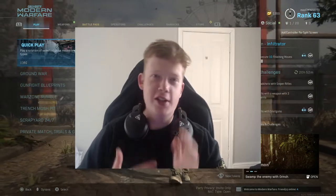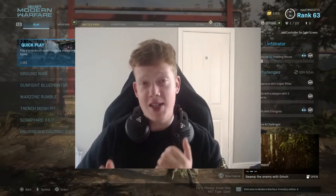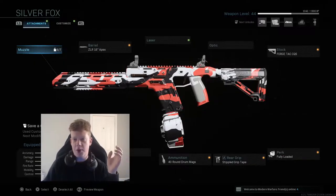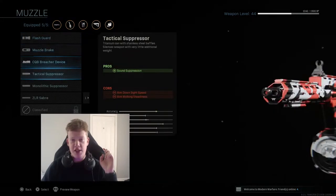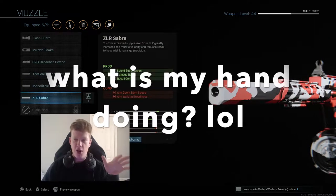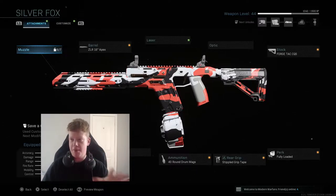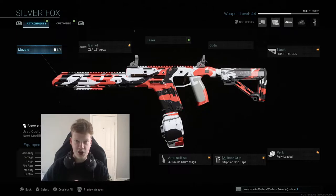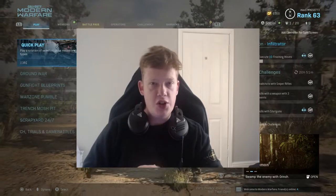It plays differently in Modern Warfare 2, but it's the same map. This is the class I'm going to be rocking — on screen. In the gameplay I actually have the Saber muzzle rather than a barrel or suppressor. This is probably the best setup I can make right now since I haven't got it max ranked. If you are thinking of using the Fennec, the 40-round drum mag is an essential thing to have, which I'll talk about in the video.